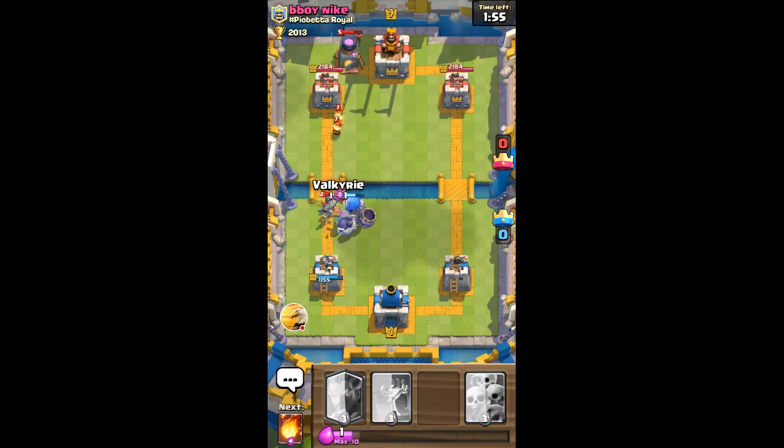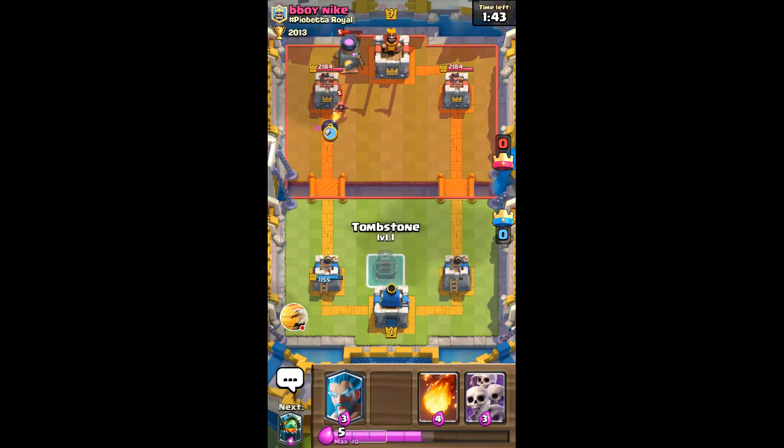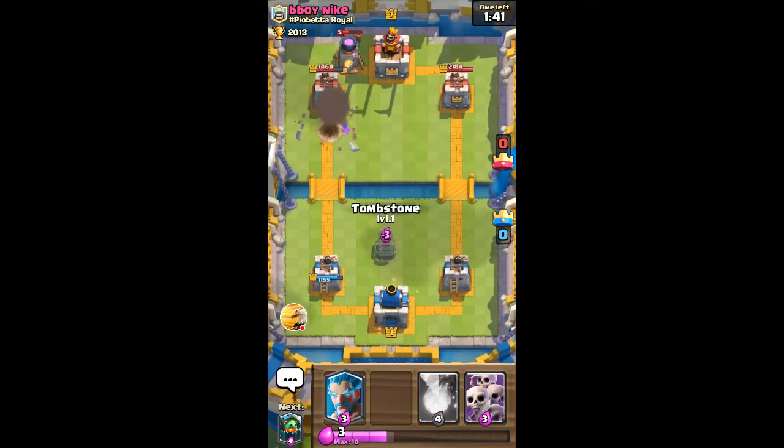I'll use a valk in front so that the valk takes care of the guards. And now it looks like the bomb is going to make it to the tower - yes it is, and the wizard is going to get taken out by the bomb as well. That's pretty good for me.